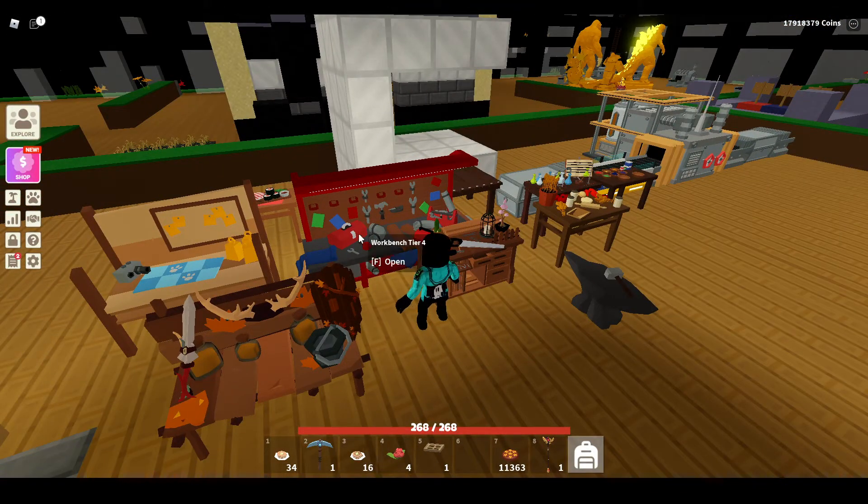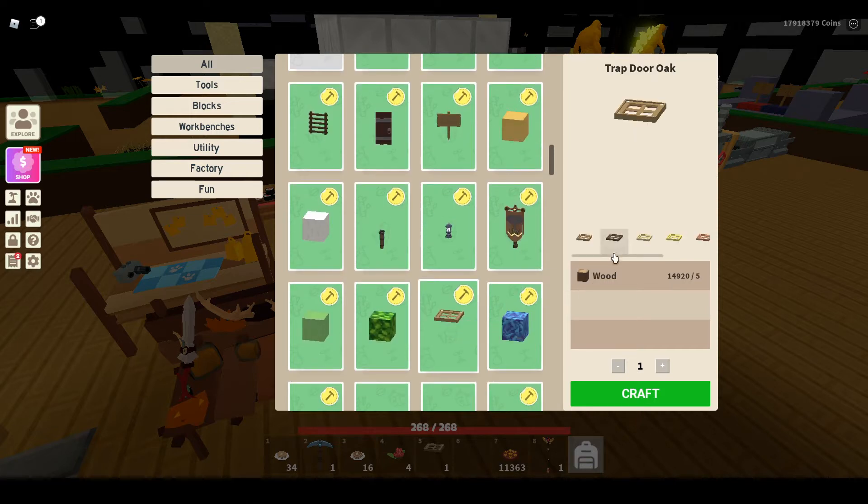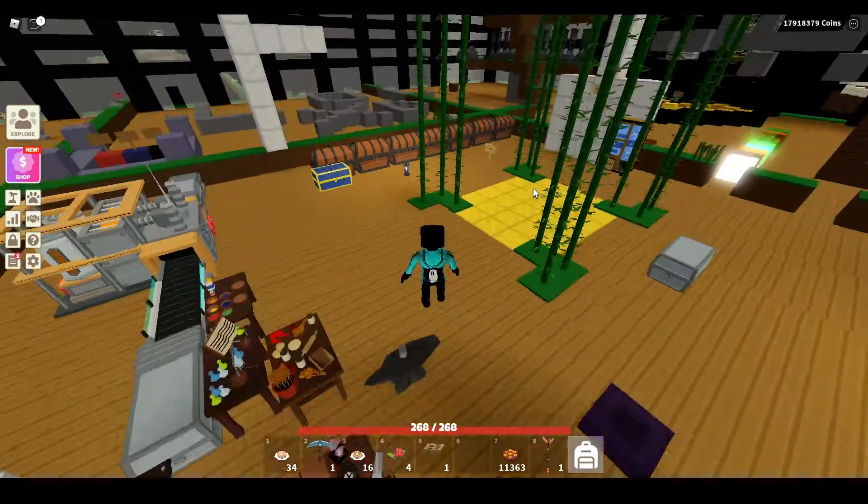Anyway, I can show you trapdoors. So we go into the workbench, go to trapdoors, and there's different kinds right here. Here's the spirit one, which actually looks kind of cool because it's purple. And then also here is the iron one, which I guess looks like a submarine hatch sort of.